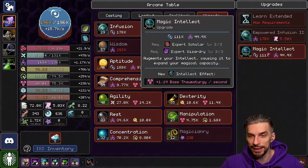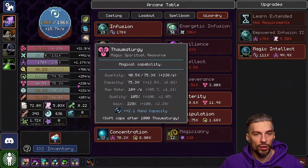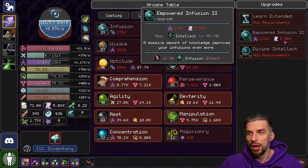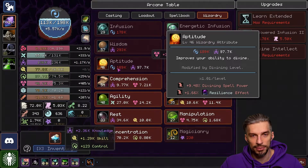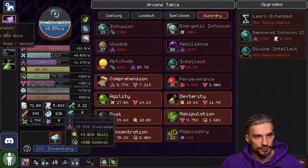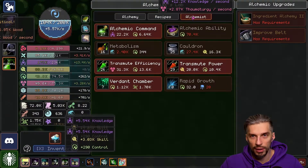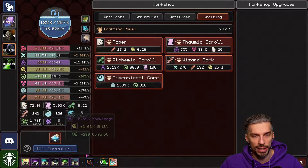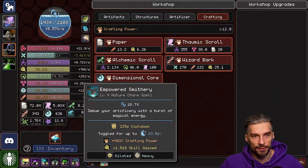Magic Intellect — Thaumaturgy per second. 238, bam, 405. Multiply it. For this one we will need to do some crafting — a little bit. Because we will need more Taumic Scrolls. Crafting, crafting, crafting, crafting. My bad — should have used Empower Smith 3 first. Let's hope that we can make it in time, because right now it's declining already.